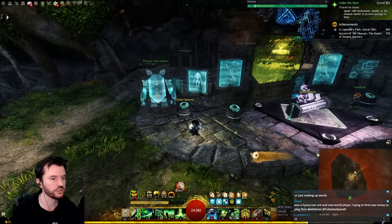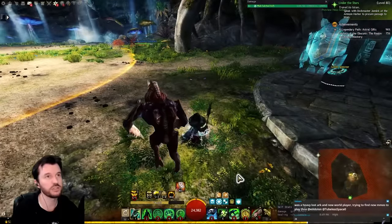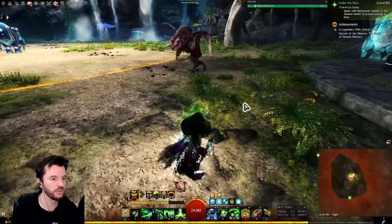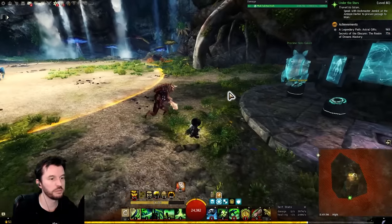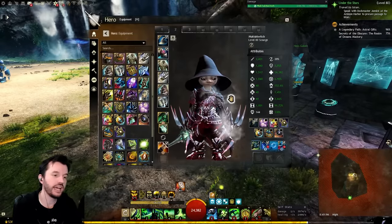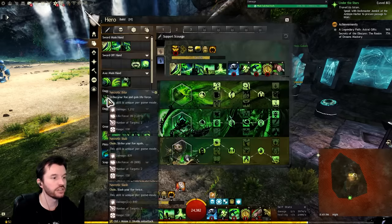Heal Scourge is very straightforward and simple to play, but it does have a lot of keys. I didn't weapon swap all day today — it wasn't necessary — and I'll tell you why. Heal Scourge used to use either dagger torch, pistol torch, or scepter torch. They have a lot of freedom on their main hand because really none of those weapons directly help with support.